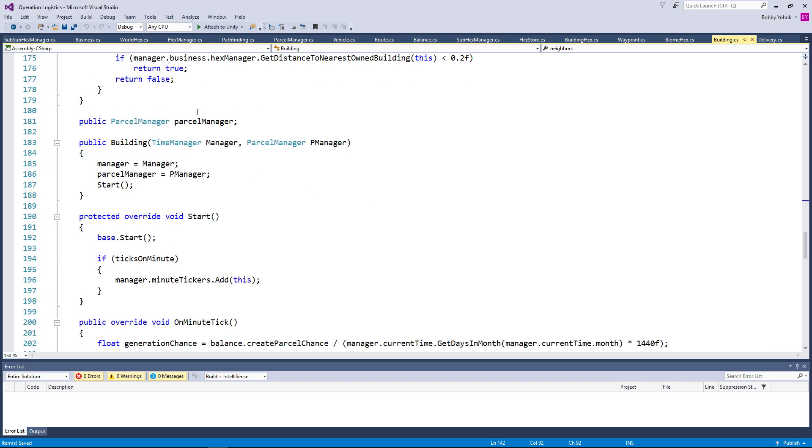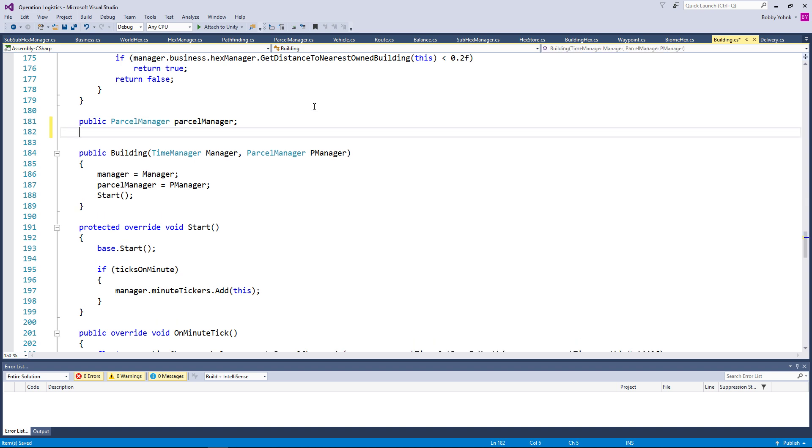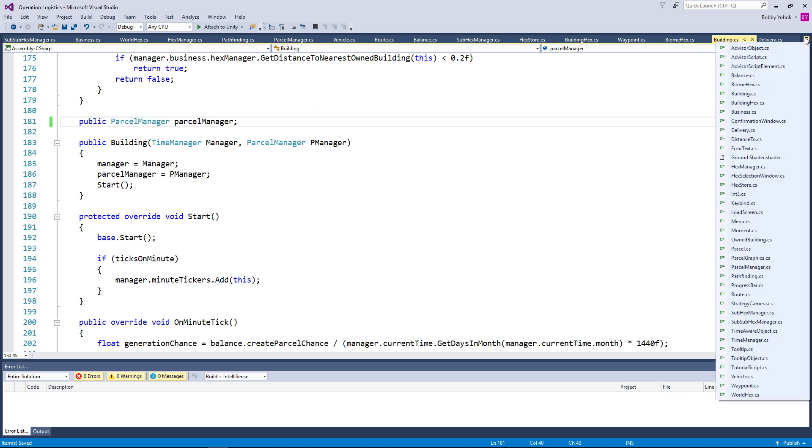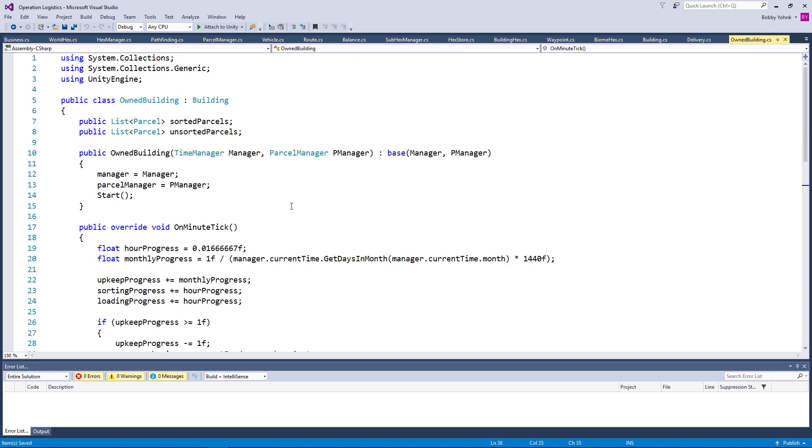We have the parcel manager and we don't seem to have any lists of parcels, so we're going to need some. Actually, hang on — what we need is the owned building. So with the owned building, we need to get the owned building version of this.